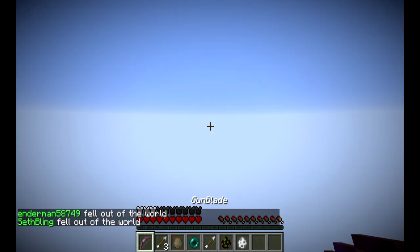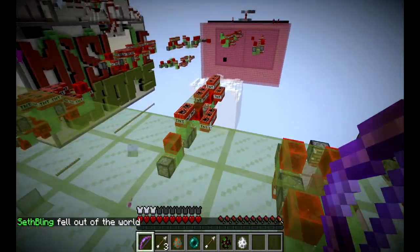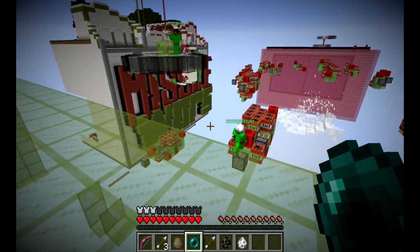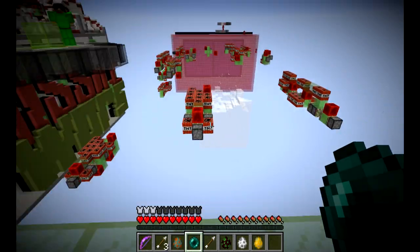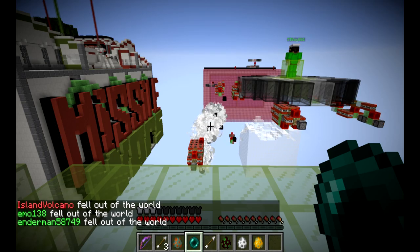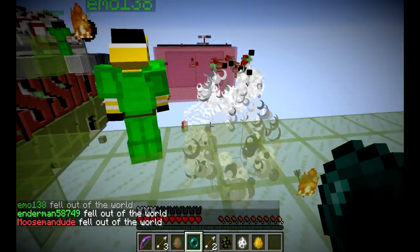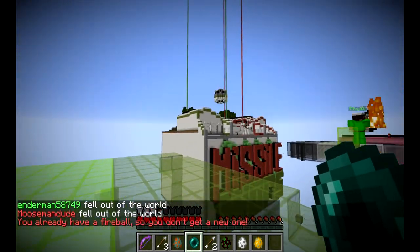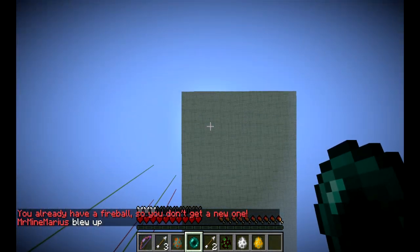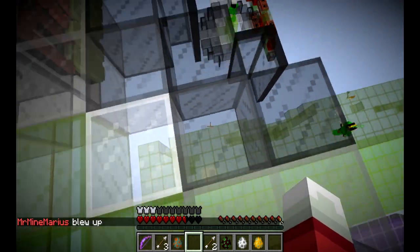The platform is an Ender Pearl, but you can't just throw it all the way across the map — it wouldn't work like that. What it does is, after half a second, if it hasn't teleported you to a destination, it becomes a platform. Let me try using it offensively. You can see the Ender Pearl became a platform.